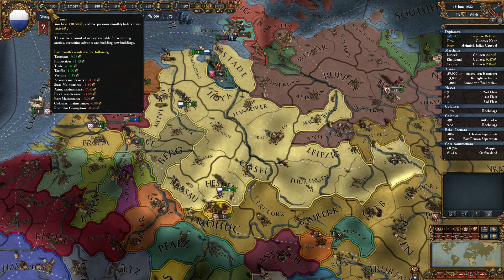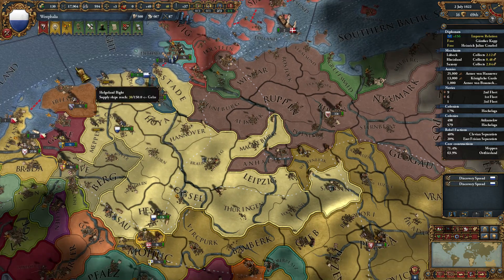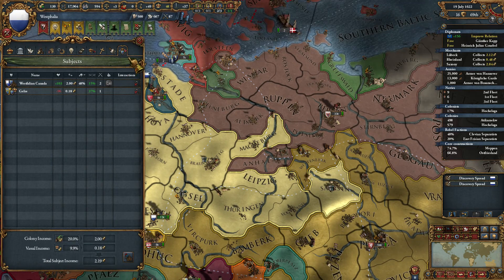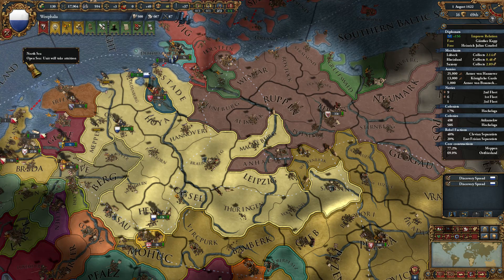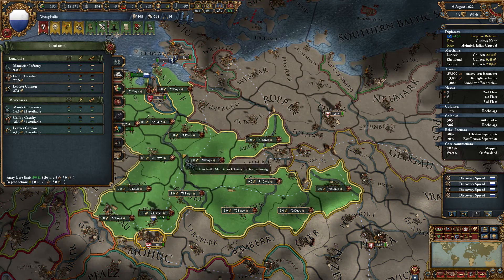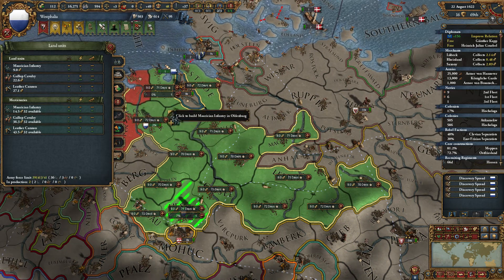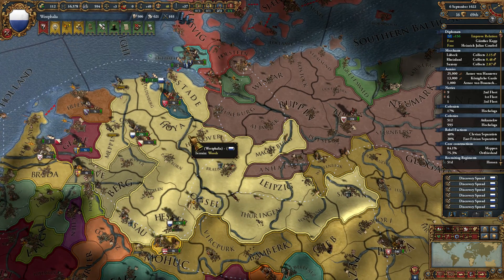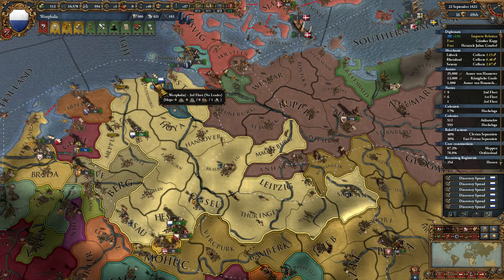The reason for that is we're currently sitting at six overall colonial maintenance. So I can actually create a couple more units. We're going to add one to our European stack here, and I'm going to build one here in Oldenburg to transfer over to the New World. Those will come out pretty quickly. I'm going to send him over with this fleet here.